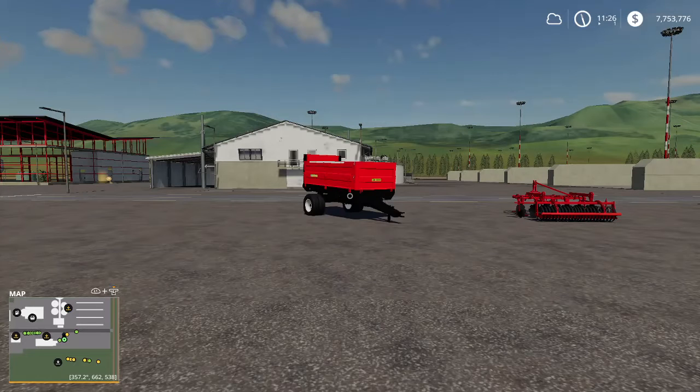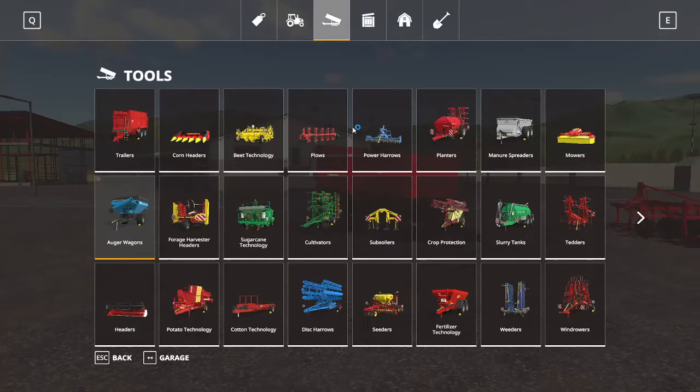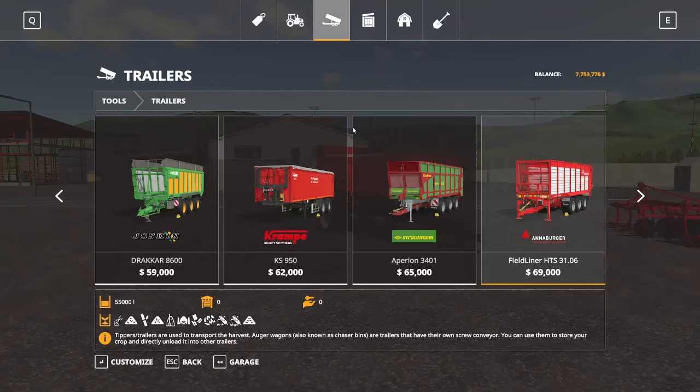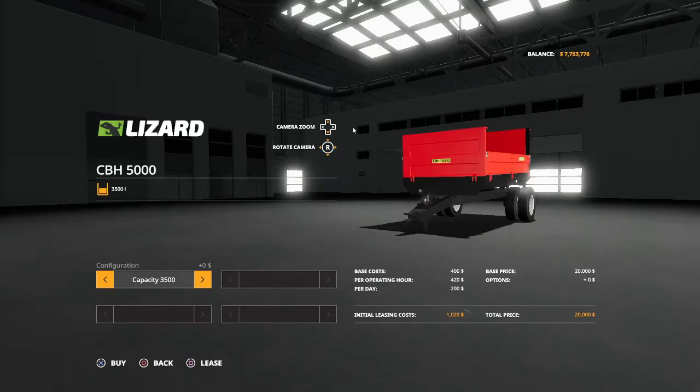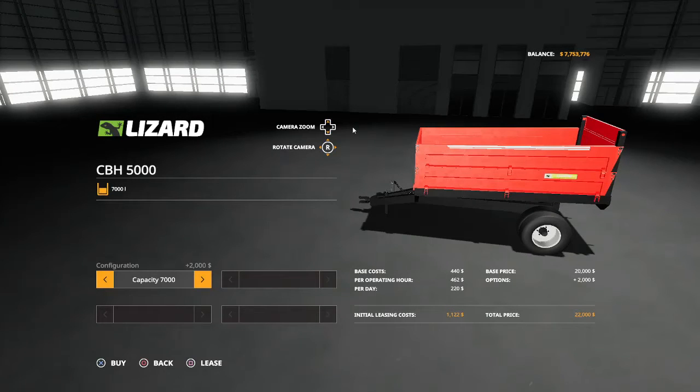First up today for all platforms we have the CBH 5000 bucket trailer with the following configurations: 3,500 liters and 7,000 liters. You'll find it up on trailers. Starting out at $20,000 for 3,500 liters and $22,000 for 7,000 liters. There are no customization options, but hopefully in a future update they'll add it.